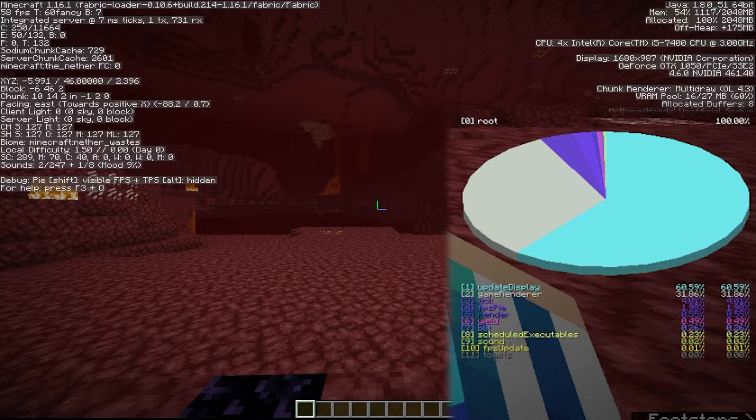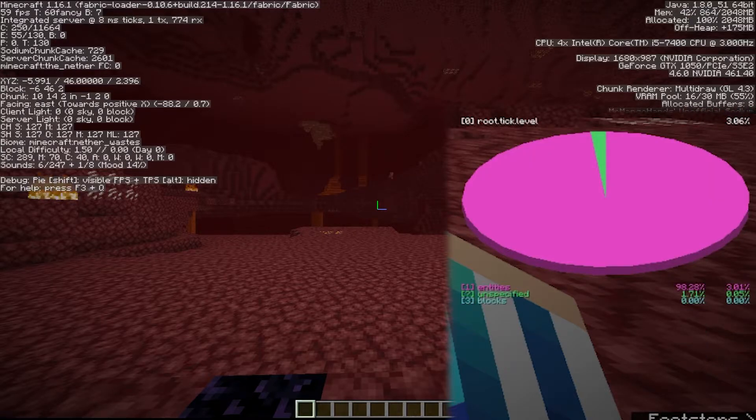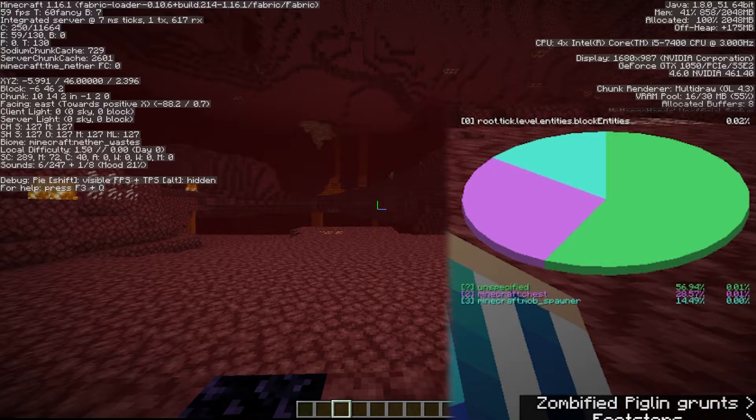The pie chart will look like this — make sure it's on 'Root.' If it's not, press 0 a couple of times. You can see some numbers and names next to them. Click 'Tick' — for me that's the third one, so I click 3. Then 'Level' — for me that's fast. Then 'Entities' — also fast for me. Then click 'Block Entities.' Now you have to look for 'Mob Spawner' in the list — if you see a mob spawner, it means there is either a fortress or a bastion with magma cube spawners in your render distance.